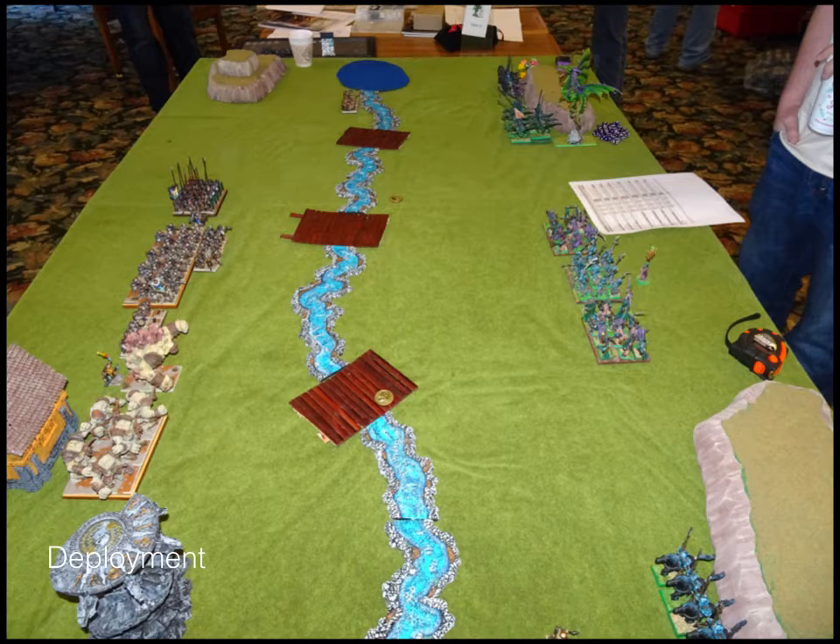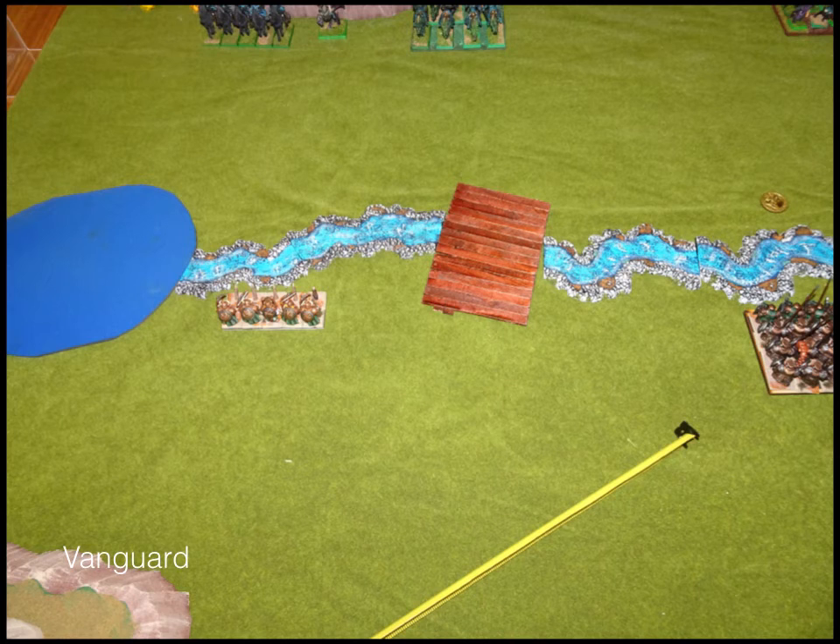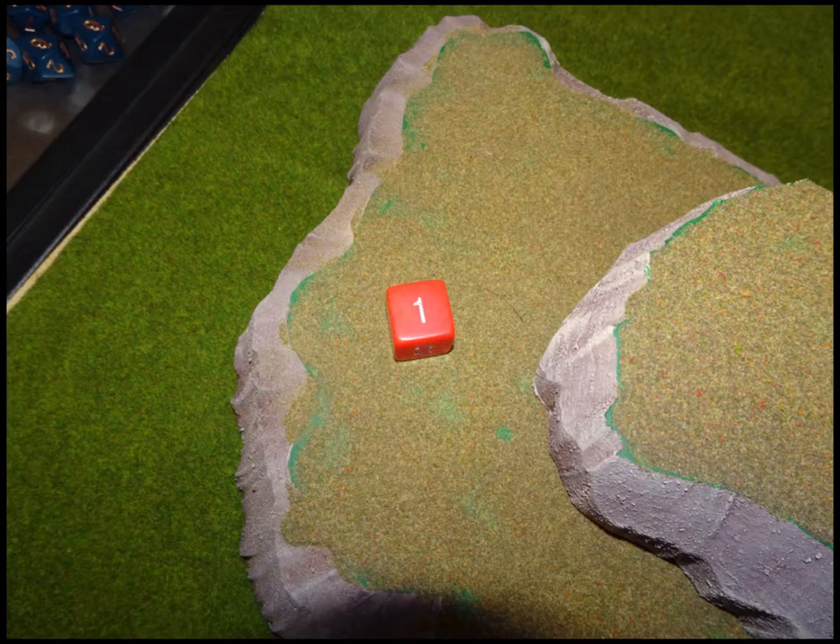You can see the overview of the board. The river in the middle counts as difficult terrain. The hills are height two or so but it doesn't really matter. The lake on the far side is impassable, as are the house and the small tower. That covers the vanguard positioning and terrain setup.